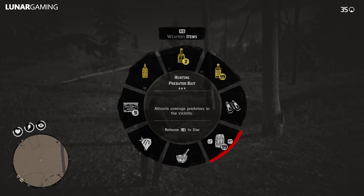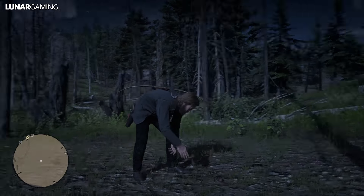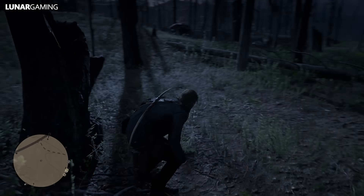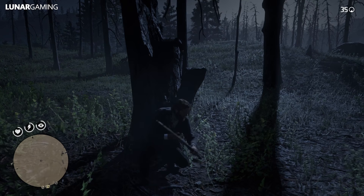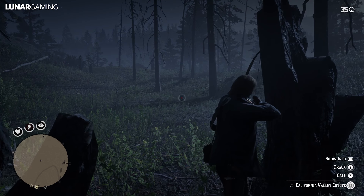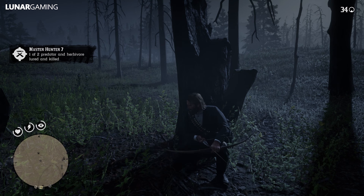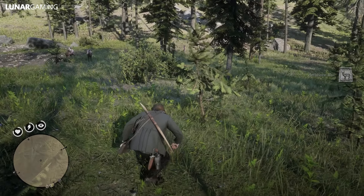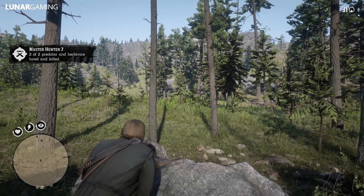Challenge 7: use bait to lure and kill both a herbivore and a predator. An easy one — you can craft bait at a campfire or in your menu, and you can also buy it from bait shops. Go to an area where carnivores or herbivores spawn, which is almost everywhere. Usually I wait until I see one so I know there's one close by. Throw one of the baits on the ground and hide, wait until the animal starts eating, then kill it. Move away from the area as all animals will usually disappear, then throw the other type of bait down and repeat. Make sure you kill both animals before killing any others, as you have to do them consecutively.